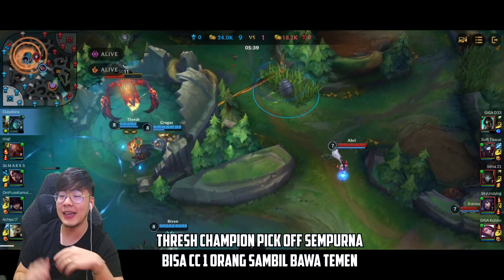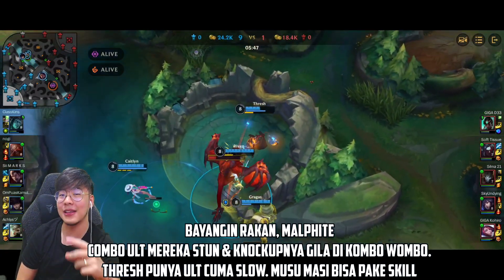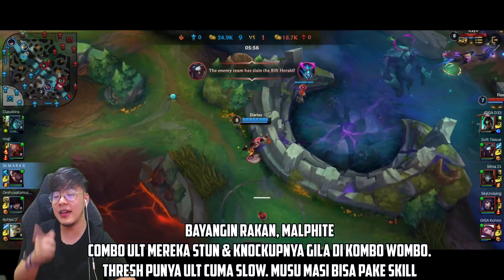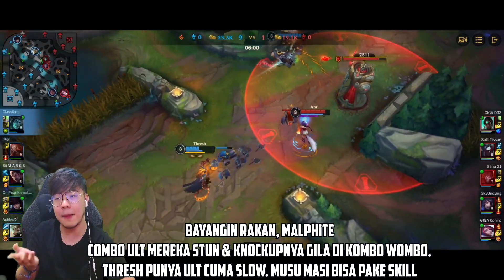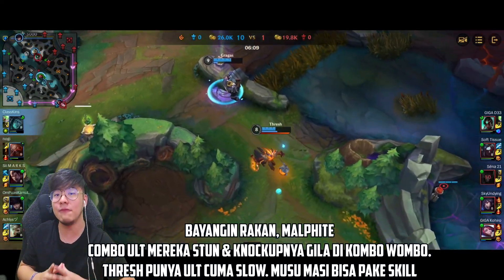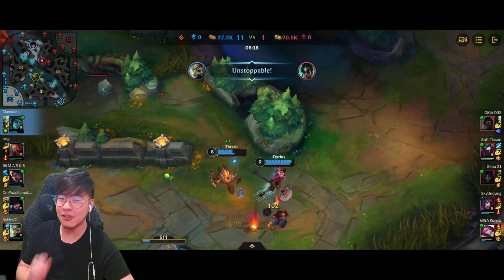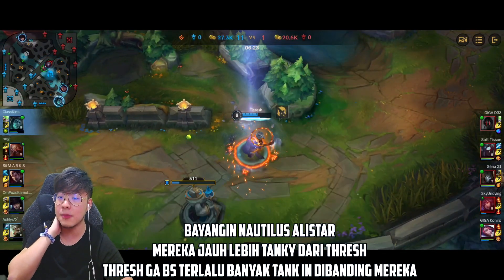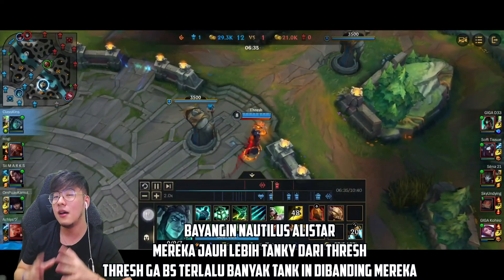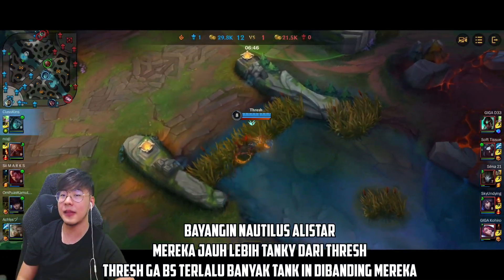Kenapa Thresh tuh agak kurang buat teamfight gede-gedean 5 lawan 5? Lebih bagus kalau support kalian kayak Rakan atau Nautilus. Rakan tuh engage-nya bisa nge-charm, nge-stun, nge-knockup — yang dimana itu lebih hard CC. Thresh kalau kalian sadar, dia gak punya hard CC buat banyak musuh — ultimate-nya cuma nge-slow, dan musuh masih bisa nge-flash atau pakai skill. Jadi Thresh gak bener-bener ngunci orang di teamfight, dia cuma bisa ngejagain orang. Nautilus juga sangat amat tanky, dimana Thresh walaupun kesannya tanky, gak segitu tanky dibandingkan pure tank champion lainnya.